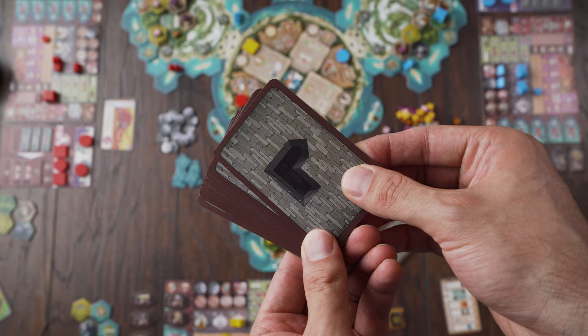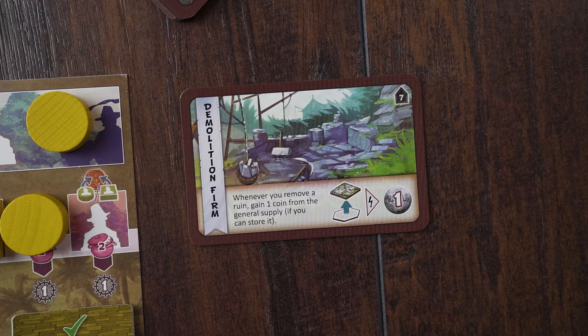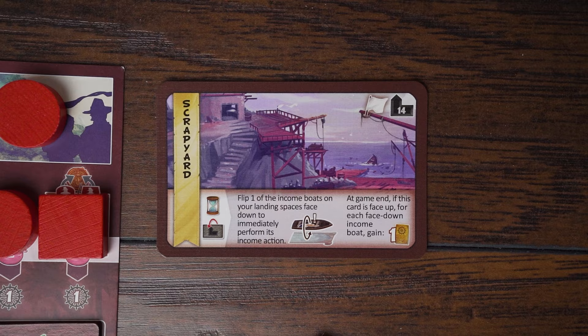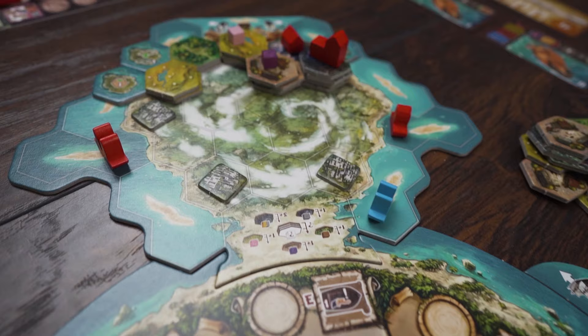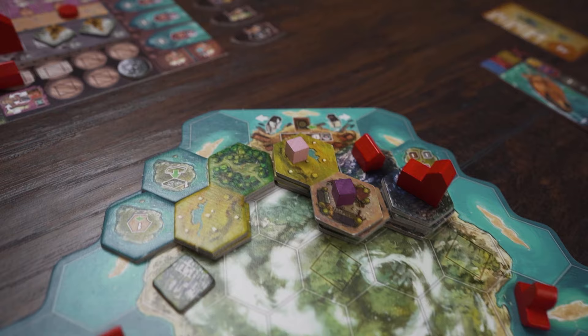Cooper Island includes multiple decks of cards that will change up the way every game plays out. When you construct a building, draw cards from the appropriate deck and gain a powerful ability that only you have access to. Small buildings will give you an ongoing benefit that can help you craft your strategy. Large buildings will give you a powerful one-time ability that can swing the momentum of the game. A different set of Royal Order cards will give you new goals each time that you play. There are multiple strategies to explore and plenty of challenge to keep you coming back. With deep strategic maneuvering and some clever planning, you can bring Cooper Island to life.